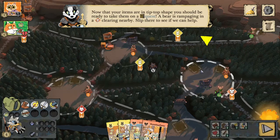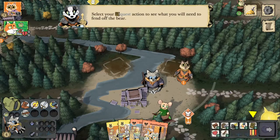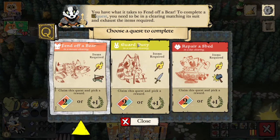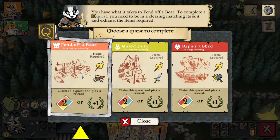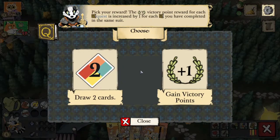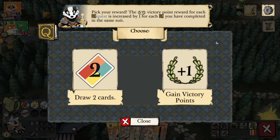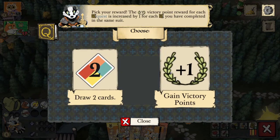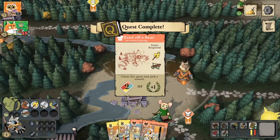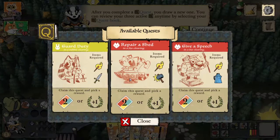We are in shape to take on a quest. We can take a look at our quests — we have three quests at all times. Each quest is suited, so we must perform the quest when we're in that matching clearing. We need to exhaust the items required for that quest and then we can pick a reward. We can either draw two cards or gain one victory point. The next time we complete a quest of the same suit, we can take two cards or two victory points, then three and so on. I'm going to take the point since we already have four cards and would have to discard one at end of turn. The quest is replaced with a new one.